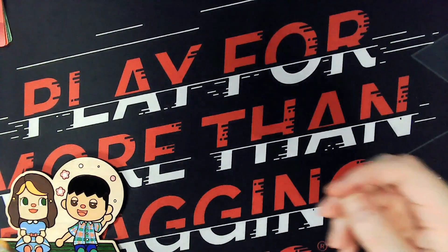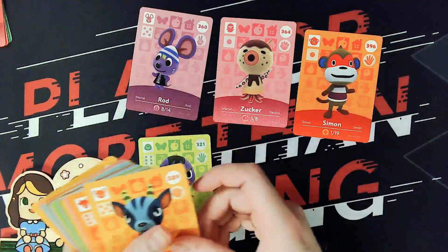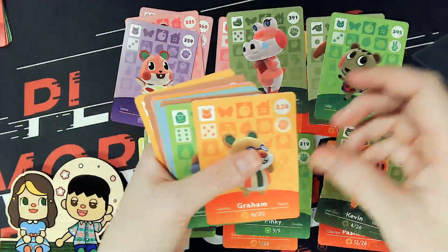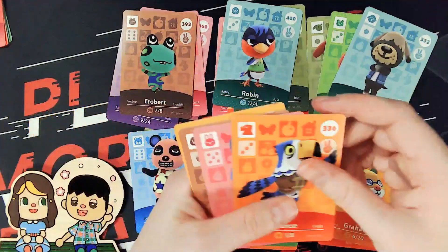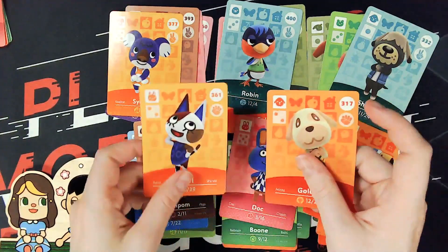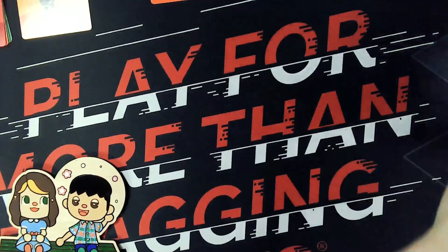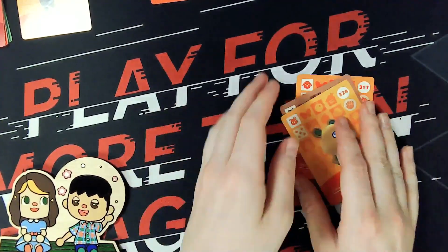For villagers, we have Rod, Zucker, Simon, Mallory, Bruce, Pashmina, Dottie, Sally, Olaf, Kevin, Pinky, Cat, Apple, Gale, Callie, Graham, Boone, Chow, Frobert, Robin, Shep, Pierce, Doc, Pom Pom, and Sydney. And my favorites of this group are Pearl and Goldie — definitely my two favorites. For duplicates, we had Graham, Goldie, and Frobert, which I'm not upset about for Goldie.